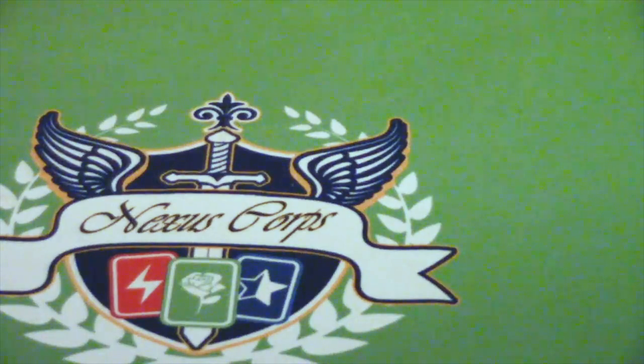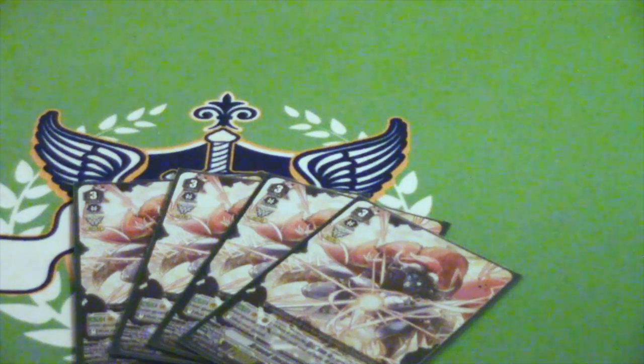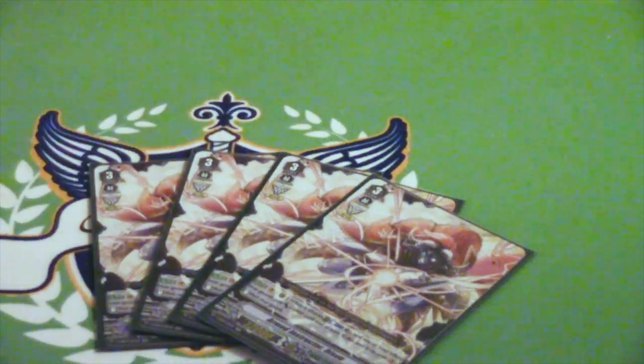Four copies of Armed Instructor Bison. Here's where it differs. Armed Instructor Bison is a Grade 3 with the Excel gift, and on Vanguard Rear, when he attacks — doesn't have to attack a Vanguard — you can Counter Blast one, pick another Rear Guard, and it gets 5k. Then if he's on the Vanguard Circle when you do this, you stand the card. This allows you to get more attacks with less units, and also put more pressure, and can help you overcome damage triggers, maybe.